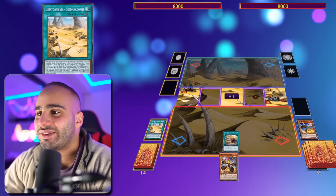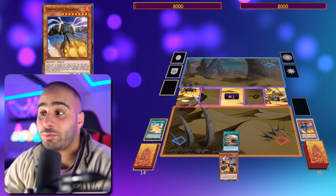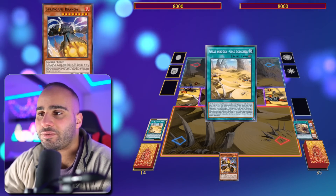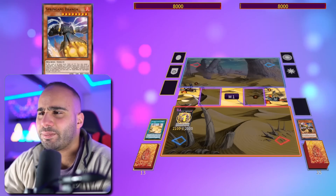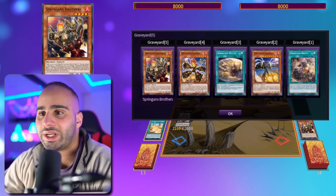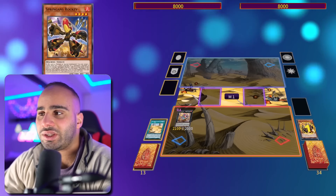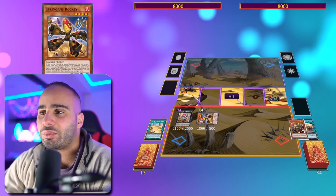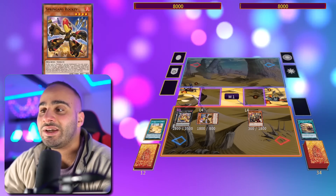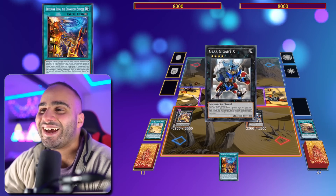When Gold Golgonda is on the field, you search a Spriggans monster from deck to hand and also foolish a Spriggans monster. The level-eight monster has a really nice graveyard effect. Golgonda's effect gets me Merrymaker, I foolish Brothers, and Brothers triggers — when sent from the hand or deck to the grave you can revive a Spriggans from the graveyard. I revive Rocky, who recycles Brothers like a Kagari for monsters, then normal summon into Sargus, which searches Aetherion Discolosseum.